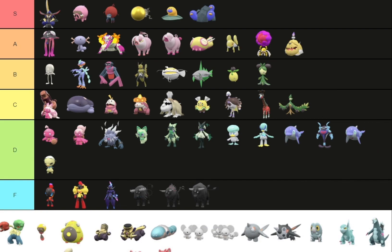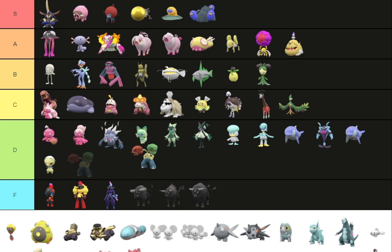Capsakid, you're going in D tier. Scovillain — he actually has a really good shiny. You can go in B tier. Capsakid's in D because I don't like this color on it. Scovillain — I like the blue on yellow scheme. However, I wish for shiny Scovillain they'd change the peppers to like a yellow and orange instead of red and green. Making the peppers different colors would have been a good touch.